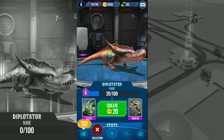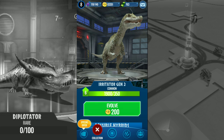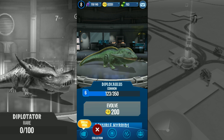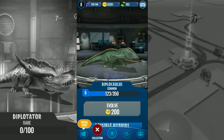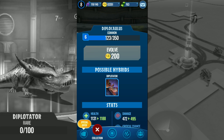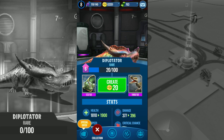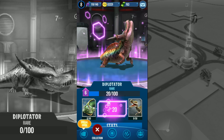Okay, the next one — the other hybrid I managed to get was Diplotator. You need Irritator Gen 2 and Diplodocus. He actually looks quite cool, he's one of the new guys. So I managed to create him, and now we've got another two chances to get him up to level 7. Let's go ahead and use these two chances.